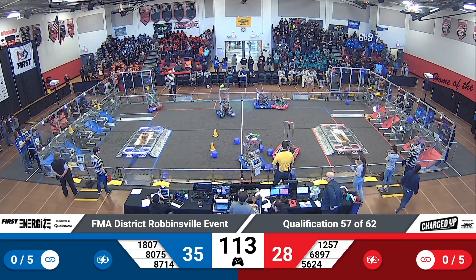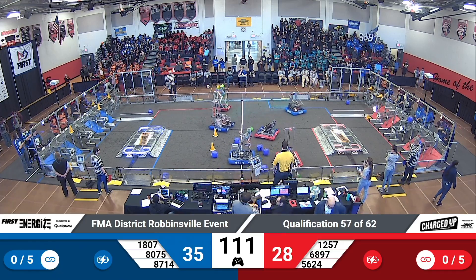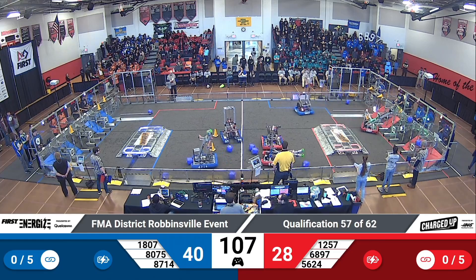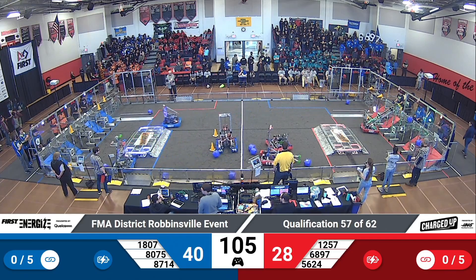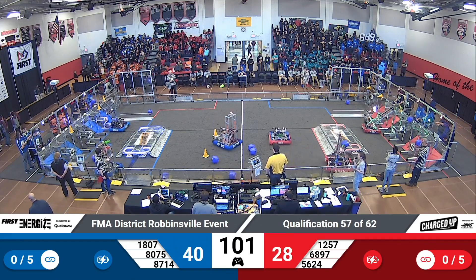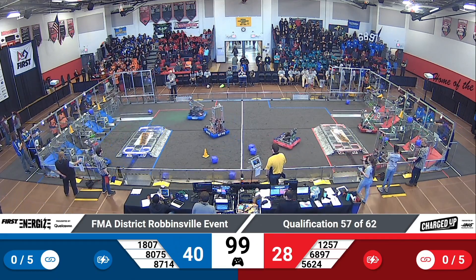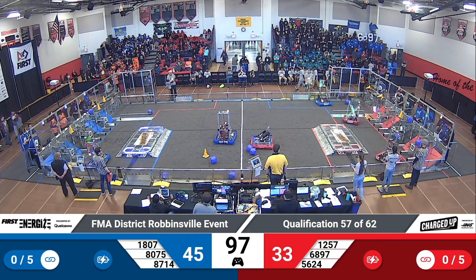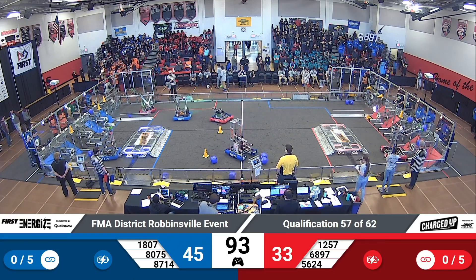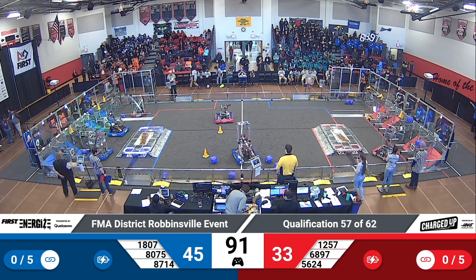Estrella Robotics across the field for your red alliance has a cone in hand, going to try to make a link up high. Redbird Robotics with a cube also trying to make a link for the blue — they're good with that one, going back again for a cone, their swerve drive moving them efficiently past the defense from Parallel Universe at the center of the field.